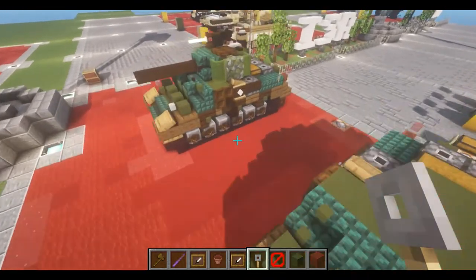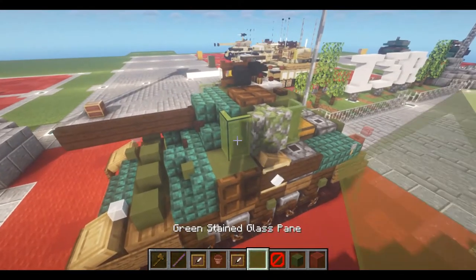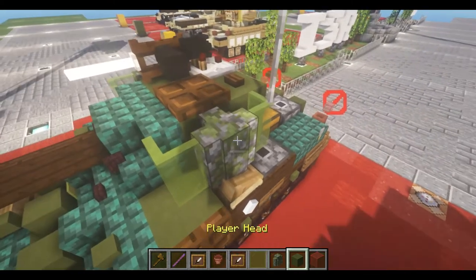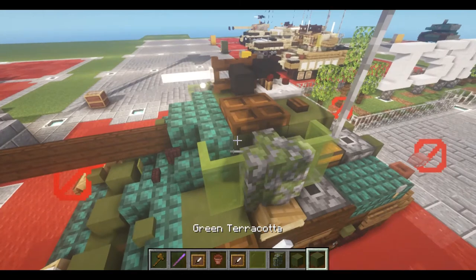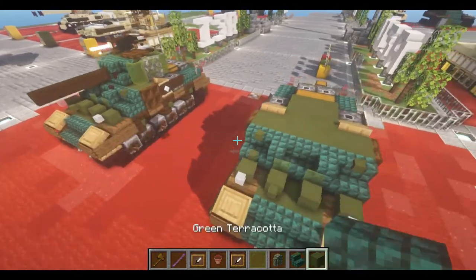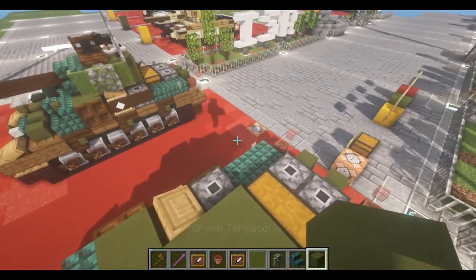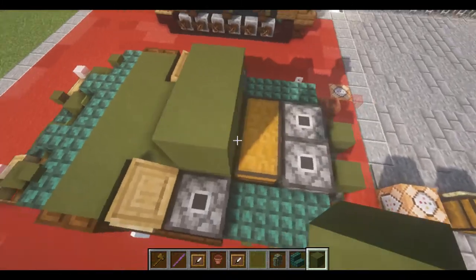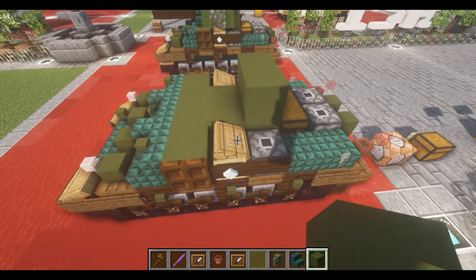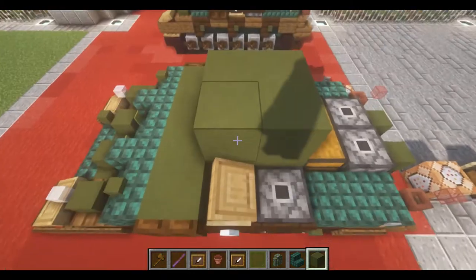With that done, that finishes our hull and we can move on to the turret. For this, we can grab some green stained glass panes, mossy cobblestone walls, green terracotta blocks, and some dark prismarine stairs. First we're going to start by placing the blocks down starting from the back — place down row two of green terracotta blocks on the last row we placed from the last layer, and then one more.